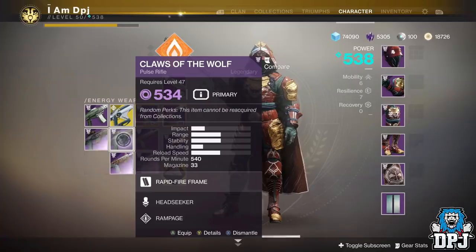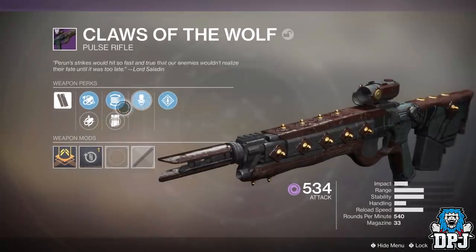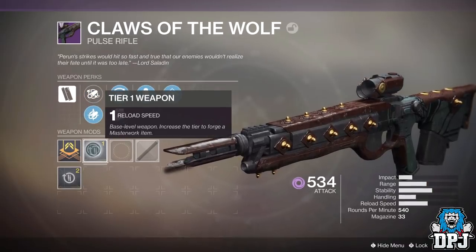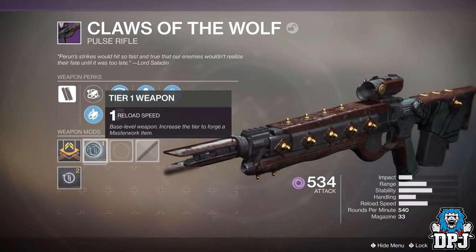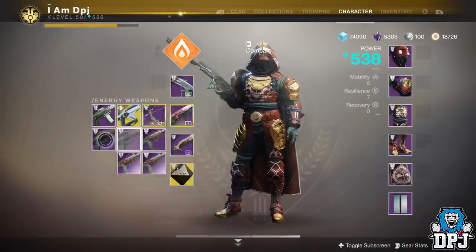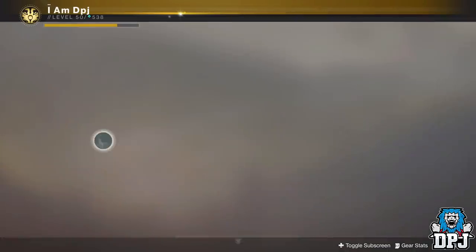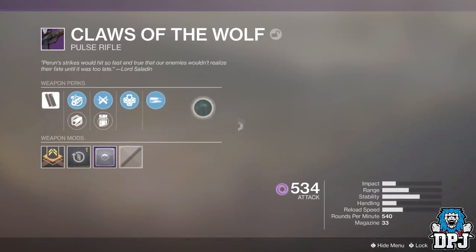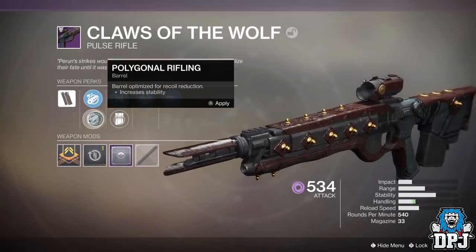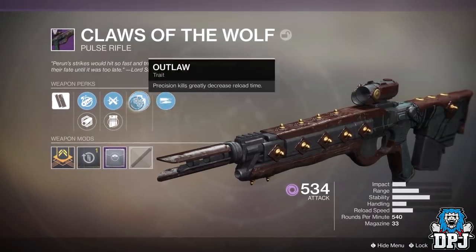This is the first one — the Claws of the Wolf with Rampage and Headseeker on it, and a little bit of stability and handling, but the masterwork is reload speed. Hey, still better than nothing, so I'll lock that. Then we have Outlaw and High Impact Reserves with a mod on it. My first one's a bit better to be honest.